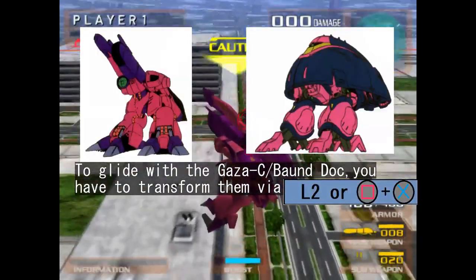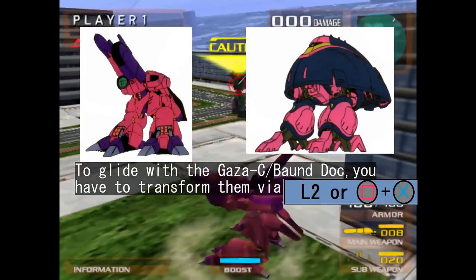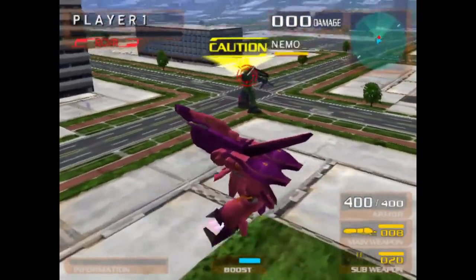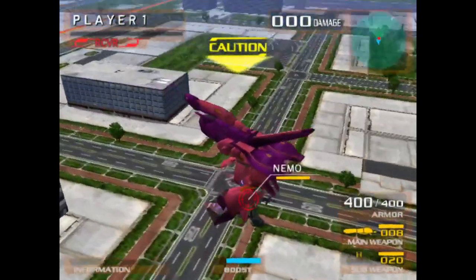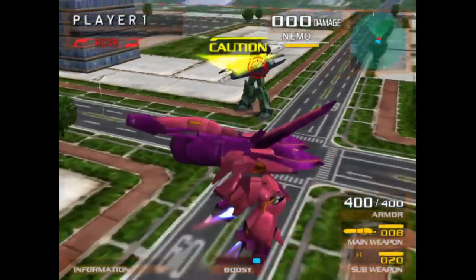In addition to that, the Gaza C and the Bound Dock also require you to initiate this maneuver in their mobile armor mode. I have to admit, it is a fun novelty, and you can basically glide until you either run out of boost, get hit by a projectile, or touch down on the ground.